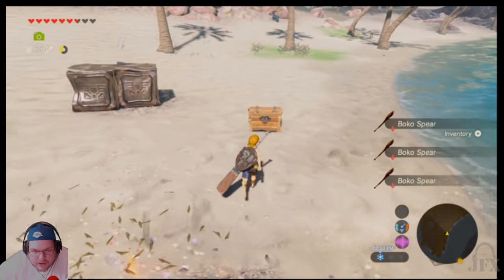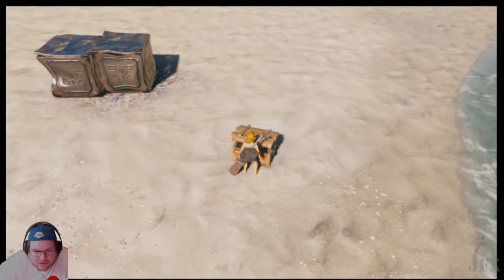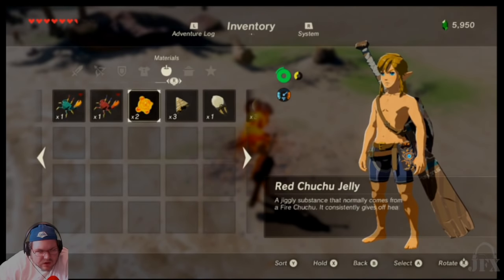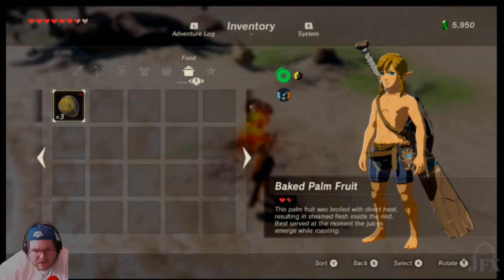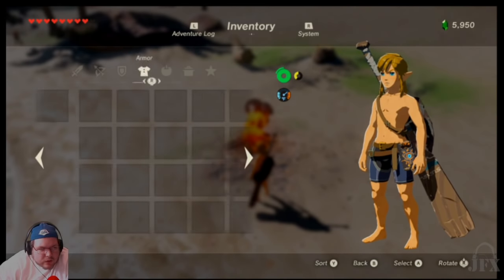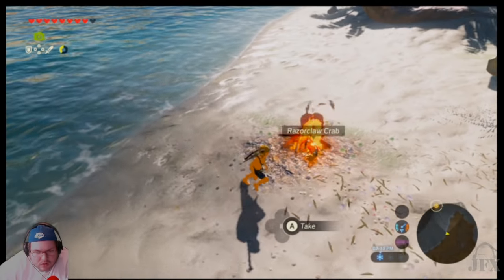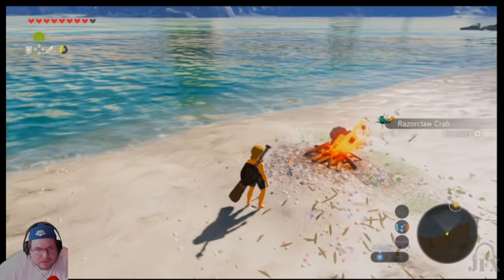None of these weapons are really worth much — they don't do much damage. We do have a sword, that's good. One thing that stinks — I don't have a pot to cook on here, so we can just throw a couple of the fruits in the fire. Oh, it's already cooked food. That'll restore some hearts. We'll go ahead and eat one now and get full health. Let's see if we can throw one of these crabs on the fire. Yeah, it didn't cook it.